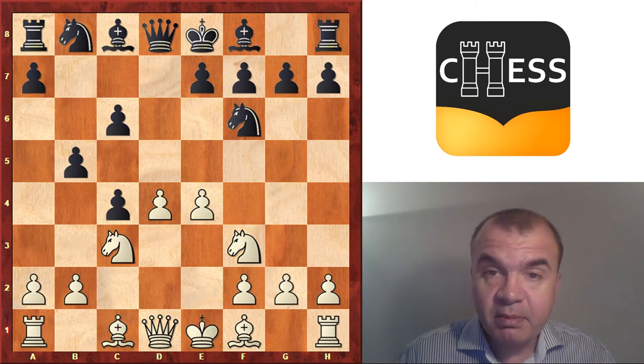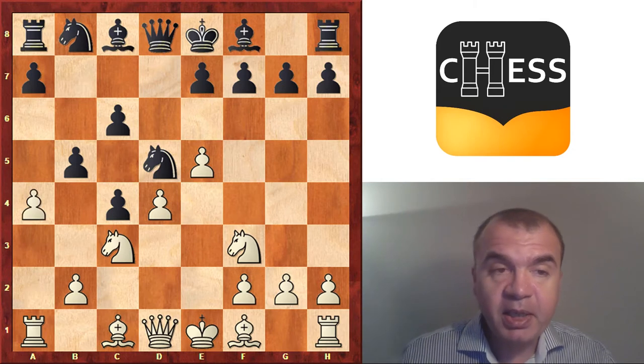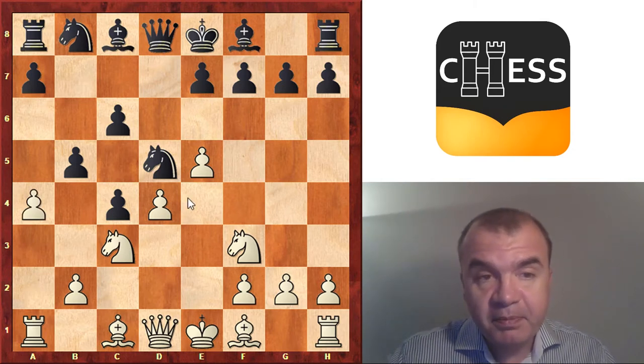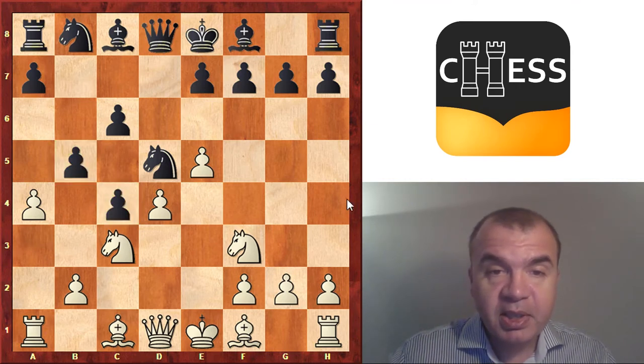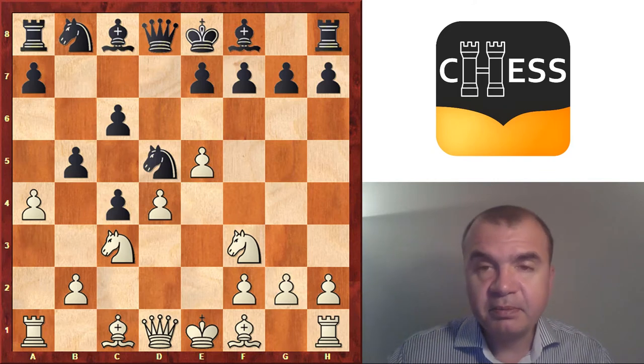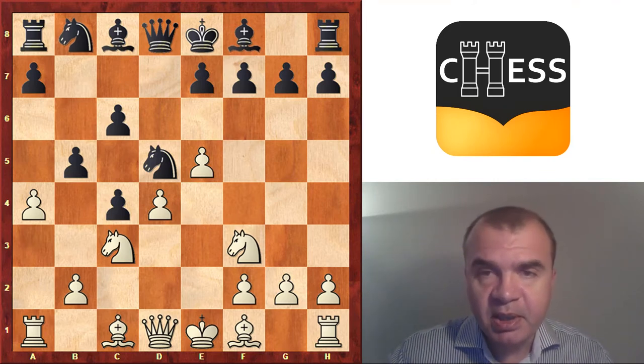White takes further space with e5, knight e5. And now white plays a4, being ready to undermine black's queenside and later force some decisions. This is the starting position of the Tolush-Geller Gambit against the Slav which we are going to be busy with in this DVD.